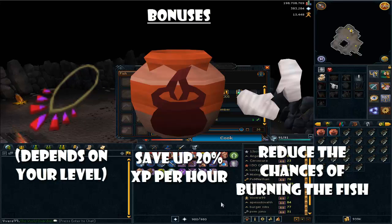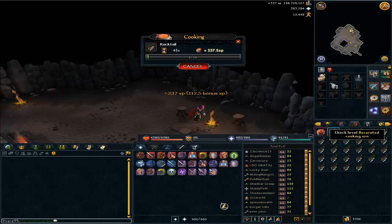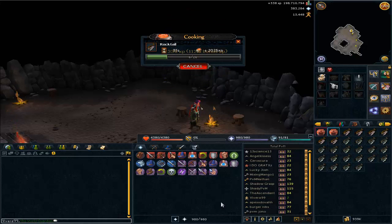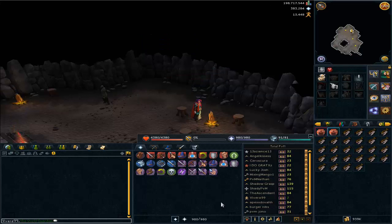The last thing I want to cover is the bonuses. I'm using a decorated cooking urn and a cooking pendant. The cooking pendant can be obtained from Squeal of Fortune, and the decorated cooking urn can be bought from the Grand Exchange — you'll need to use fire on it and it requires 81 crafting. Cooking gloves are also a bonus as they reduce the chance of burning fish.